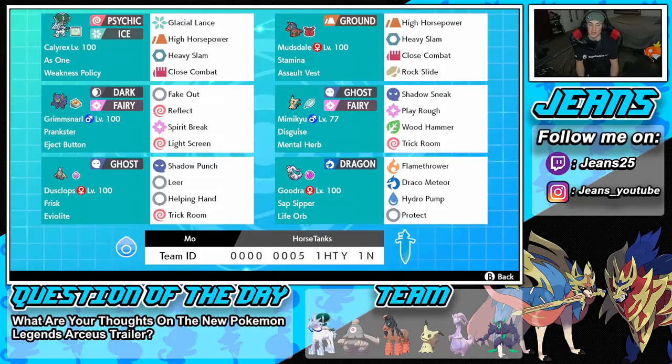Middle left is our support mon, Grimsnarlm. We have Fake Out for flinch control, Reflect and Light Screen to set up screens to protect ally Pokemon, and Spirit Break for our STAB move plus a special attack drop. We have the Prankster ability and the Eject Button as its item, so I can use Grimsnarlm to Fake Out, set up Trick Room, and then get ejected to bring in Calyrex or Mudsdale at the perfect time.